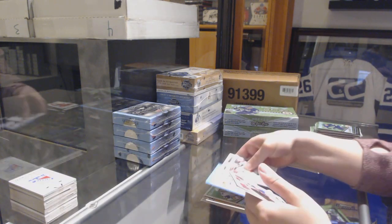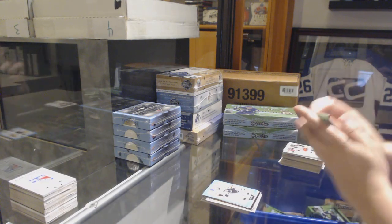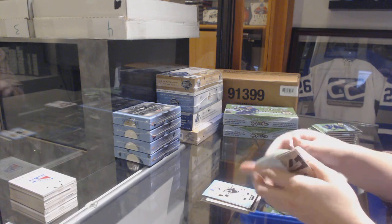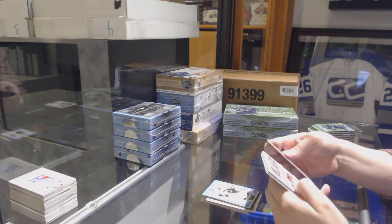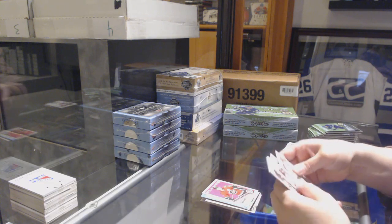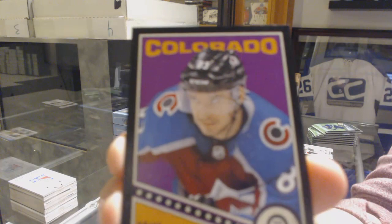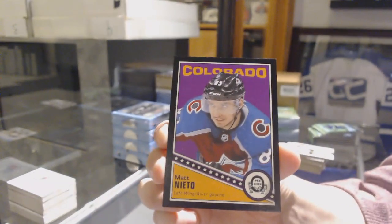Retro for the Golden Knights — Cody Eakin — blue of Jared McCann for the Pittsburgh Penguins. Retro of Matthew Tkachuk for the Flames, league leaders of Phil Kessel for the Pittsburgh Penguins, and a black border for the Avalanche — Matt Nieto — number to 100.